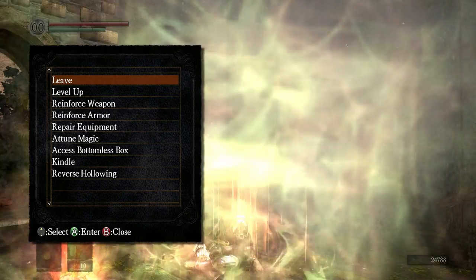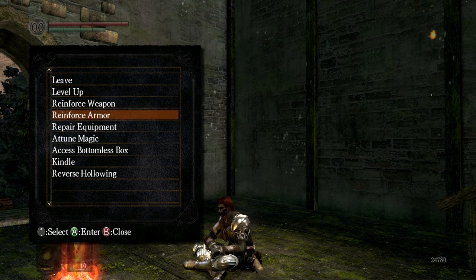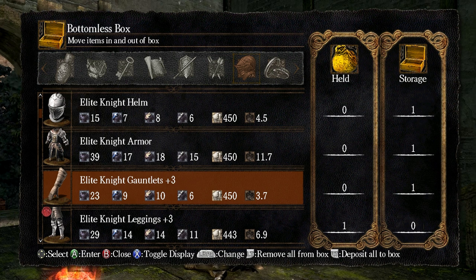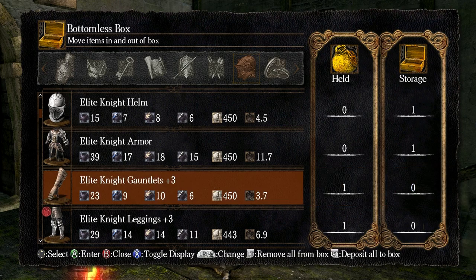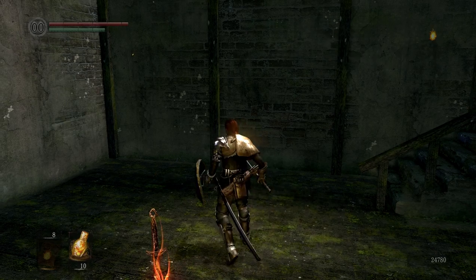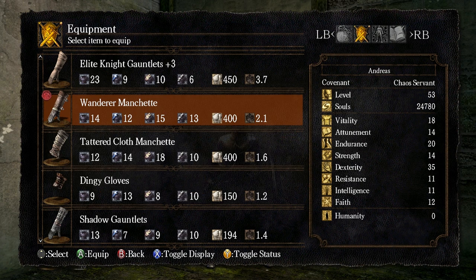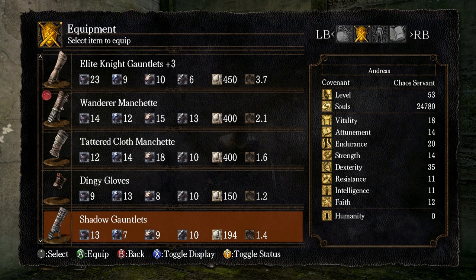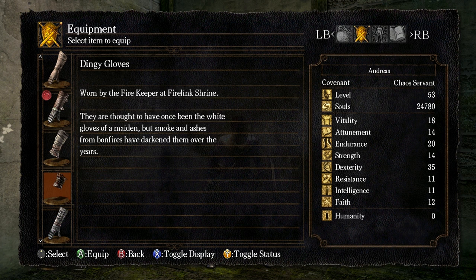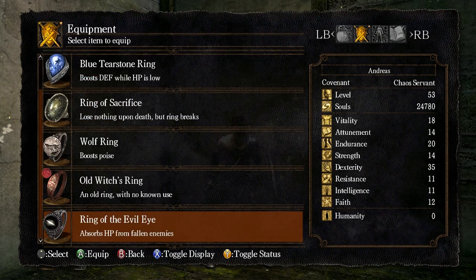Let's access the bottomless box - I think I want to get my Elite Knight Leggings out again. That's 3.7 weight. I'd rather get the set going again. Although that's pushing me over the edge unfortunately, so we'll go for the Warrior Manchet instead - significantly less armor, but still. And the other thing are the Shadow Gauntlets. Honestly I don't particularly like the look of them, and they do a ton of stuff worse - Bleed and Poison Resist is one thing, but yeah, we'll go for that. I think we can take the old Witch's Ring off as well. I want more poise.